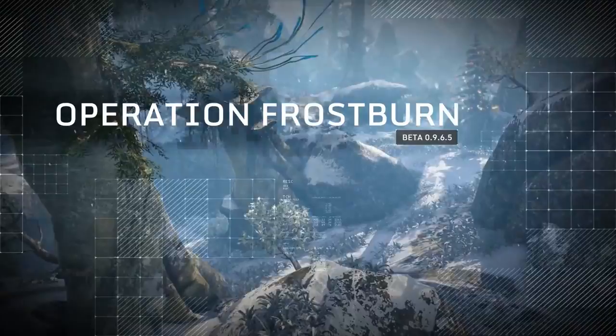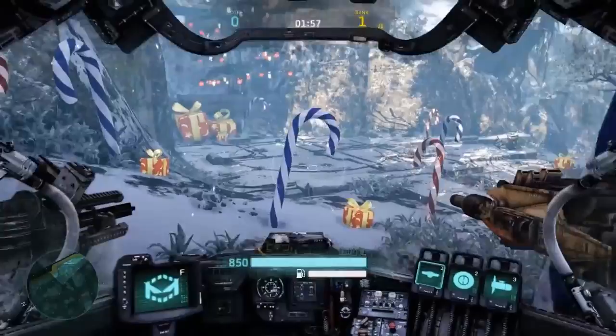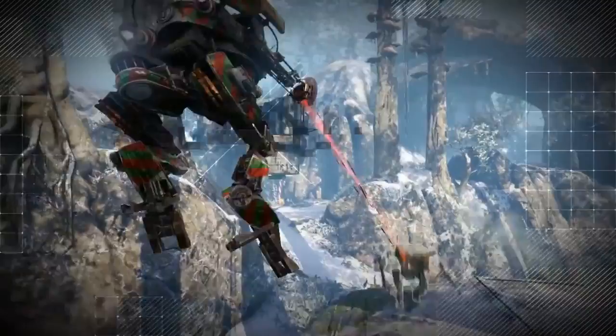The Wreckage Update also launches Operation Frostburn, Hawken's annual winter event. This month, all pilots are being called to Last Eco to mount a war within a frosty winter wonderland that has invaded the forest.